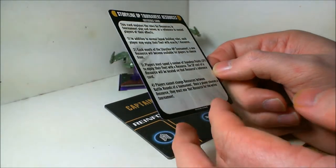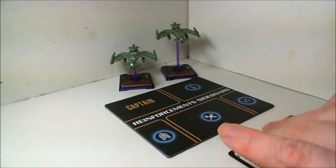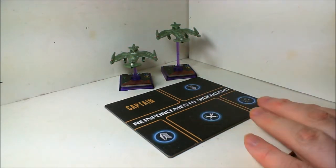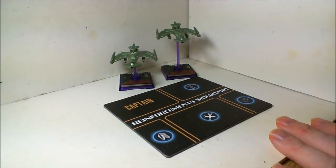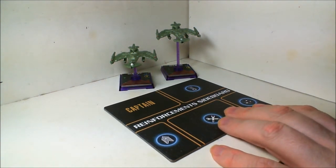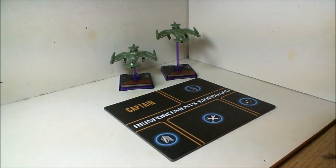Basically what the sideboard allows you to do is take 20 points of upgrades for 10 points, and to be perfectly honest that just seems way over the top. What you can do is the first couple of turns you simply move forward one, get stuff off your sideboard, get your auxiliary power tokens, then next turn move forward one, clear those tokens, and get everything else off the sideboard. So by turn three you've done nothing in terms of positioning but you've got your sideboard empty and you're playing with 110 extra points.